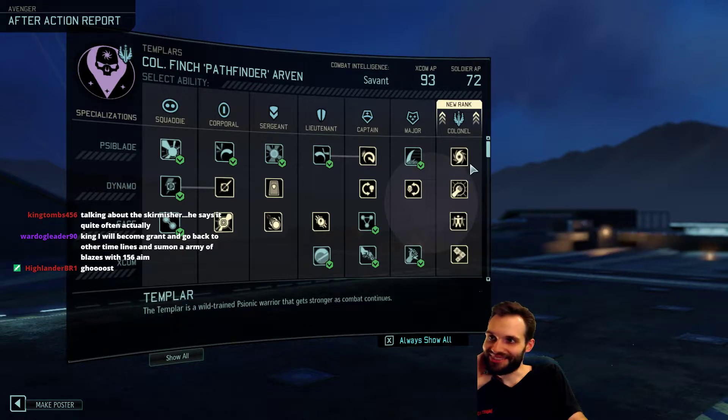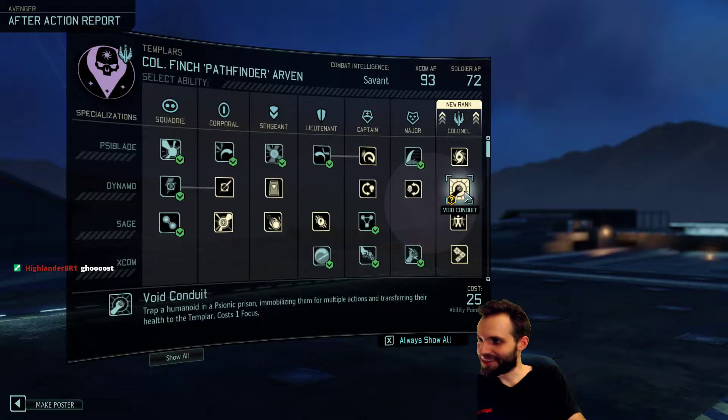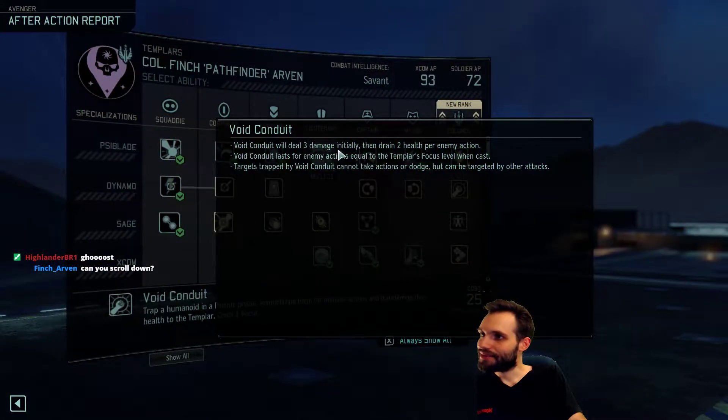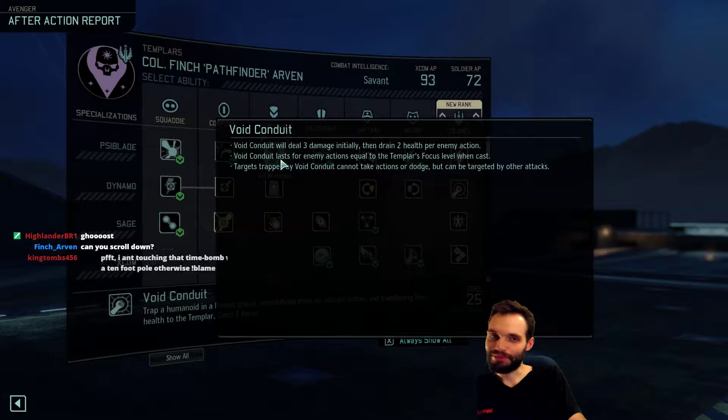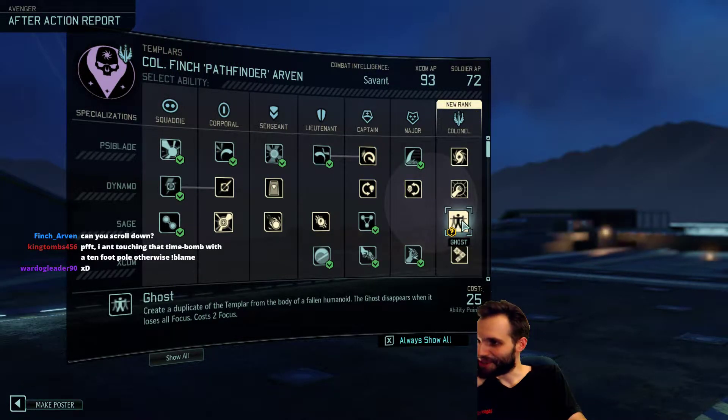Alright, let's see what we got. Summon lightning to strike all nearby enemies - damage increase with focus level. Costs all focus, but generates focus on kills. Alright. Ghost. We'll check that out. Void Conduit - trap a humanoid in a psionic prison, immobilizing them for multiple actions and transferring their health to the Templar. Costs one focus. Do you have to be wounded for that? You have three damage initials and drain two health - you probably have to be wounded. So it's like stasis, but you can shoot them. And then we have Ghost - create a duplicate of the Templar from the body of a fallen humanoid. The ghost disappears when it loses all focus. Costs two focus. And we can just grab all three if we want. And then we've got face off as well.